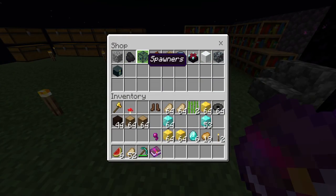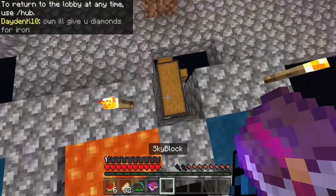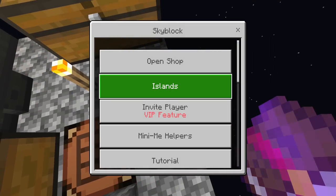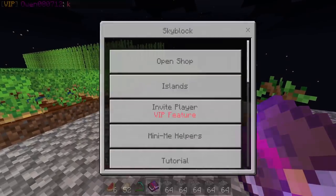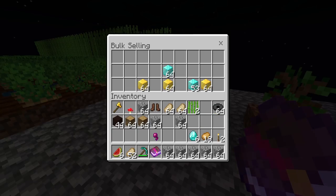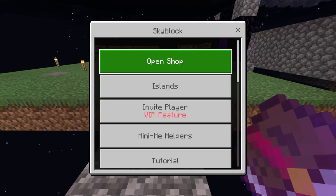Let me open the shop — this takes me back! Spawners — I know you can buy spawners like in CubeCraft, they were very expensive though. Can we buy one? I need to sell some things quickly. I have almost two stacks of diamond blocks in my inventory, that should be enough. Let me sell... that's only 46,000 coins — what, that's a ripoff! But we do have enough coins, so let's open the shop.